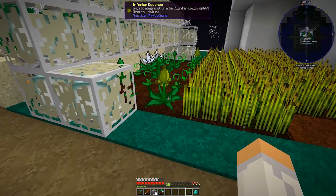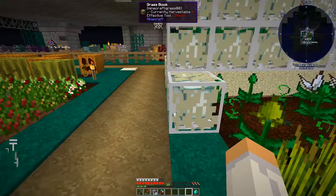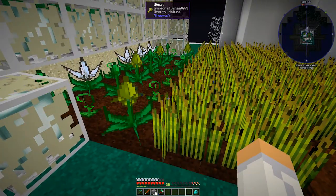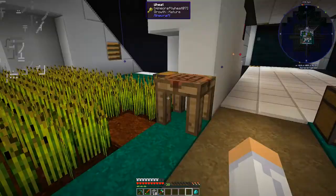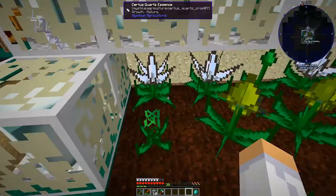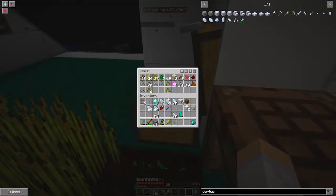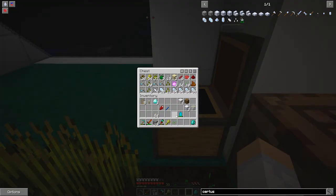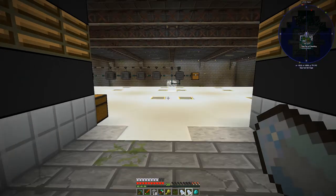I wanted to play with mystical agriculture, but I was thinking we actually need to come up with a way of collecting certus quartz because we're going to need a lot of it for Applied Energistics. I think this is going to be the way to go. We might do an episode on just setting up a farming station for this because I think I have to make an unbreakable hoe. So let's put these in and - see, I got 12 already, a dozen. Let's take them upstairs and put them in the bucket, and we'll go ahead and get started on our ME system.